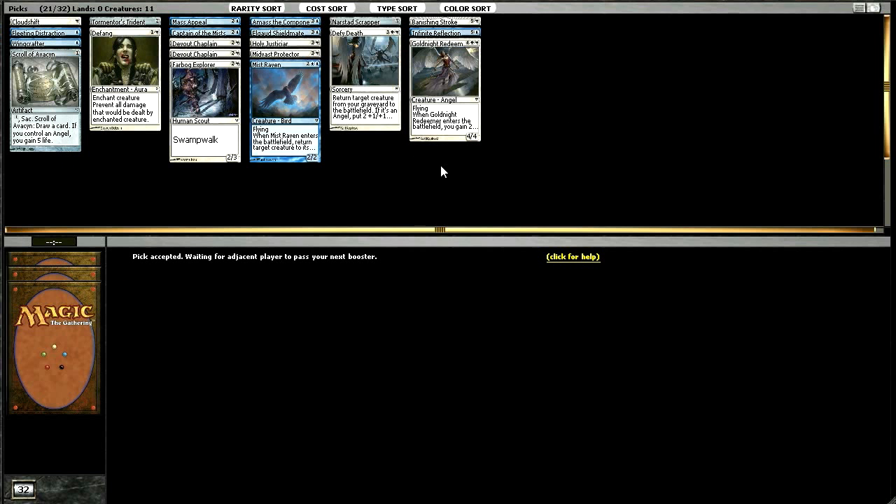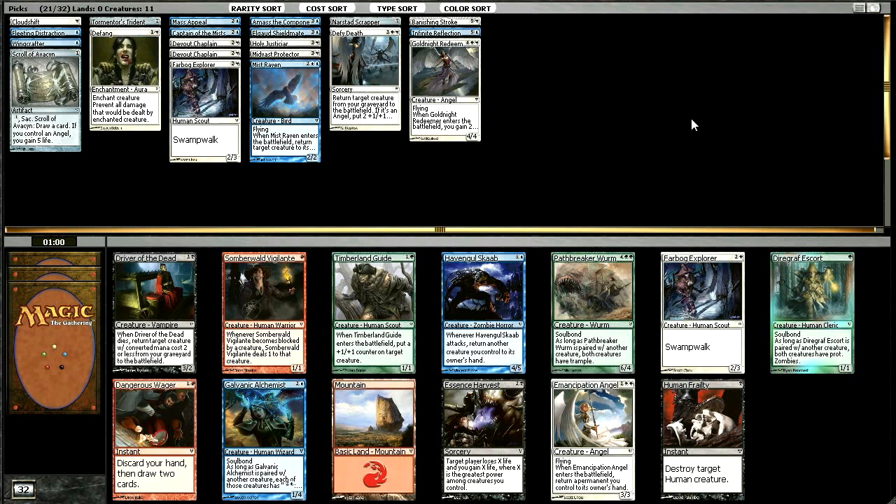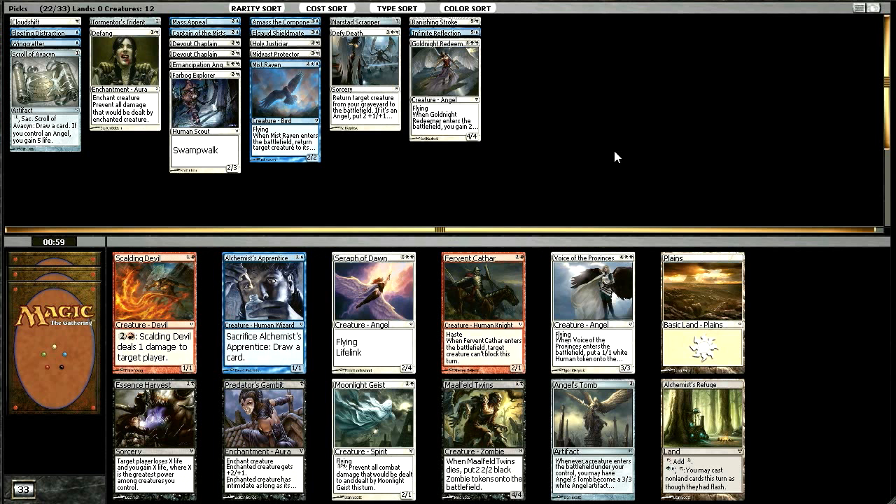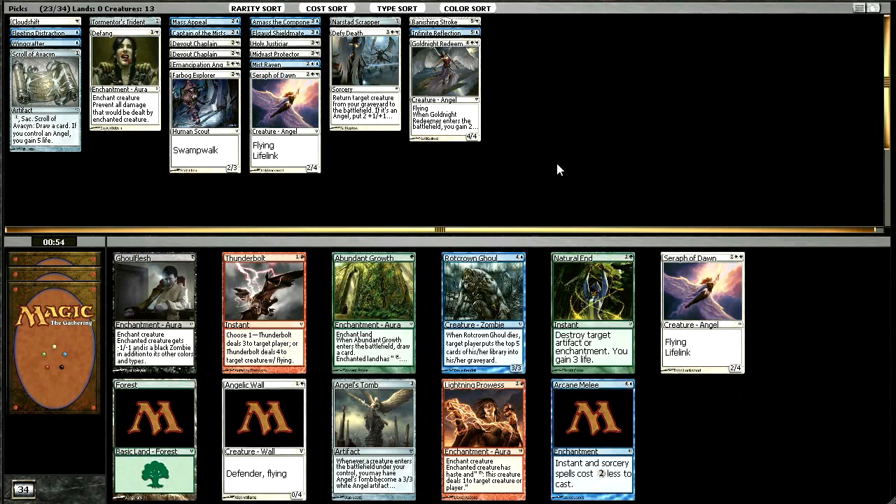That's more like it. Still a little concerned about colors, but Emancipation Angel is an easy pick there. That's a sweet card. Hopefully we wheel one of the two-drops we opened — they're pretty popular though, so I certainly wouldn't guarantee it. There's a gift here — Seraph of Dawn we would have first-picked out of any of the packs we've gotten, and Moonlight Geist would also make the cut, but Seraph is just awesome. Definitely where we want to be.